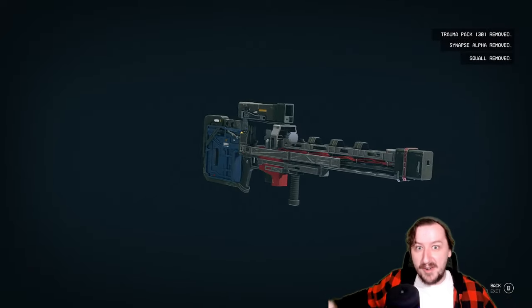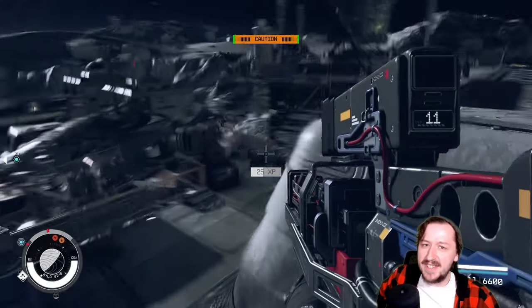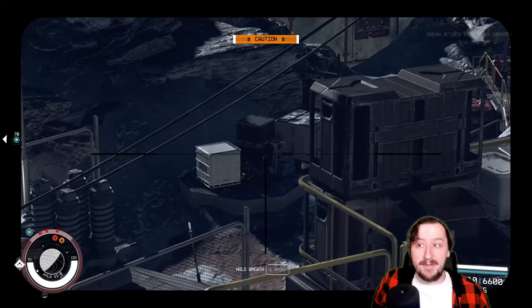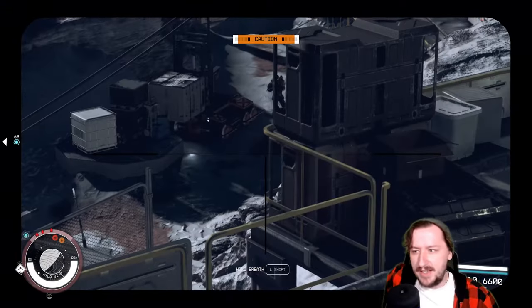Hello and welcome back everyone. Welcome back to Starfield, where today we're going to be taking a look at the MagSniper - the hardest hitting weapon in Starfield. We're going to be talking about the pros and cons of it, its base stats, a modified version of it, as well as a unique version of it, because there is one unique version of the MagSniper.